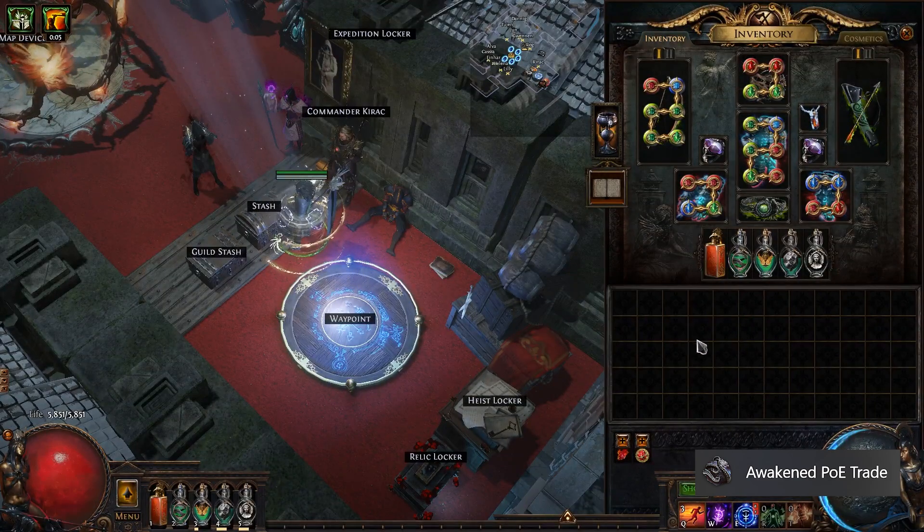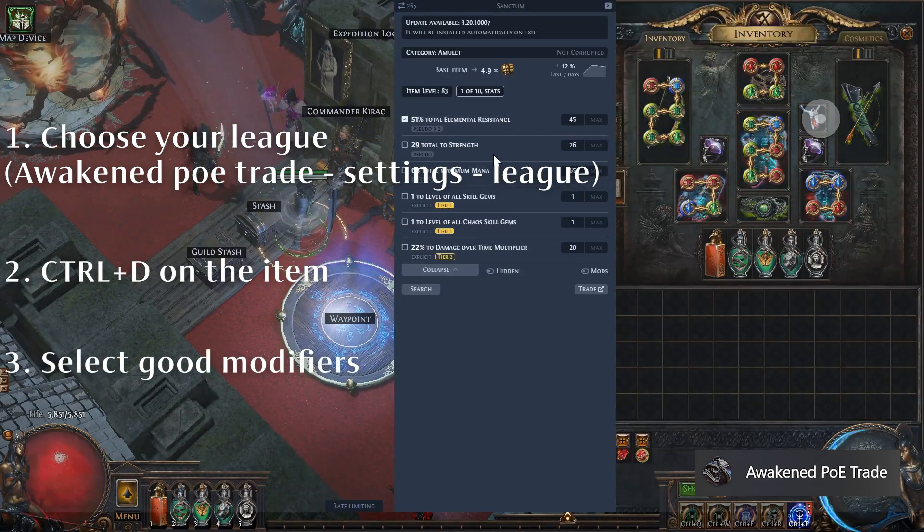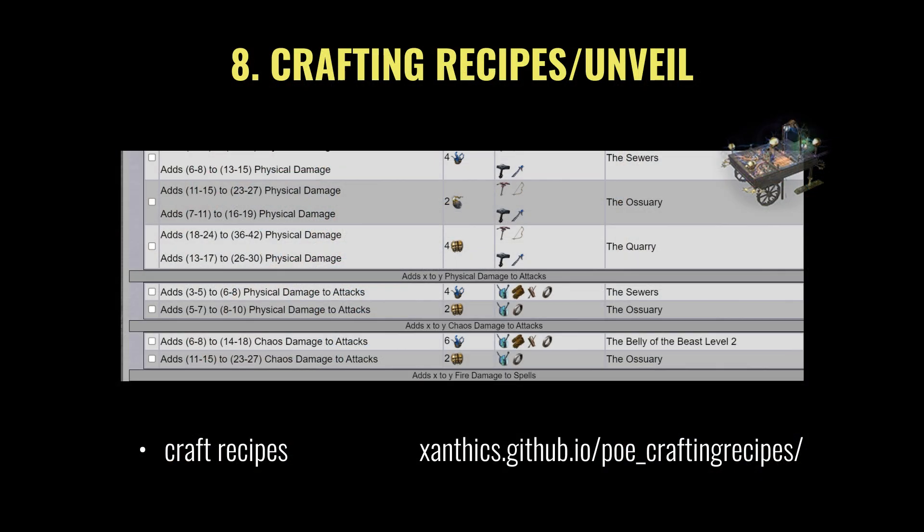For pricing items, you can use the Awakened PoE Trade tool. Just choose your league, click CTRL+D on the item, and select the important modifiers that you think are worth something. Here are other useful links.